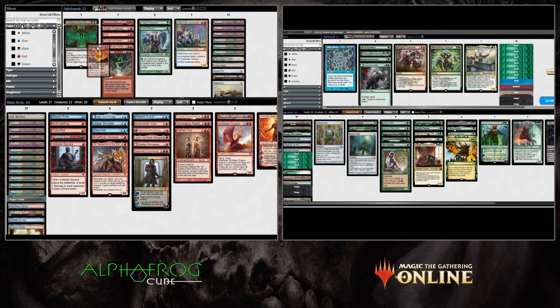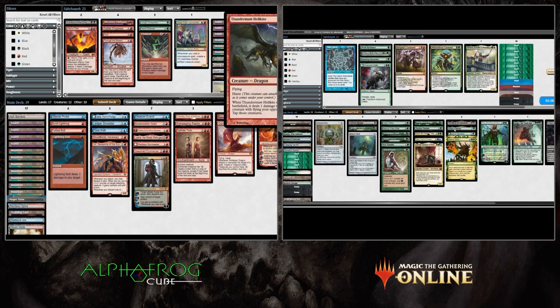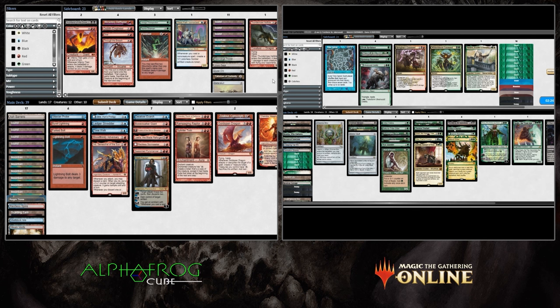Type 'frog' in the chat to enter a giveaway for 100 Play Points. The Alpha Frog Cube comes to Magic Online tomorrow and runs through the 20th — about two weeks of playing what's described as the most competitive vintage cube alternative by many of the best players in the world. We've seen Reid Duke, Nathan Steuer, Jabberwocky — an absolute titan — and Jonathan Brosthoff, arguably one of the best cube drafters in the world. They all say this is the cube you need to be playing.